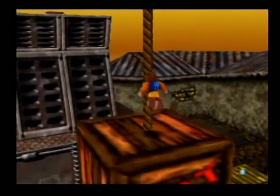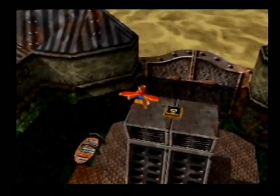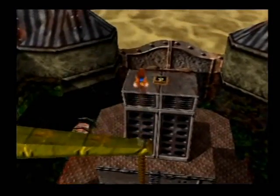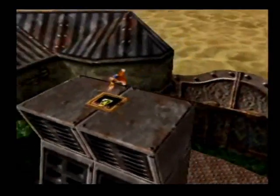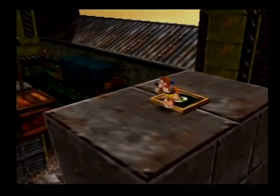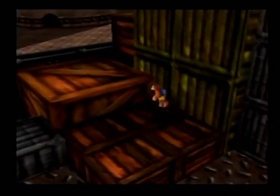The Gruntilda switch of Rusty Bucket Bay is on the metal contraption in front of me. I think this is the only way you get it. You want to jump from here and — oh god, that hurt. I'll just jump cut to the part where I make it, but you just have to make a really nice jump and you should be able to ground pound that switch. That took me four tries, that's why I jump cut it.